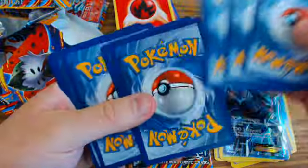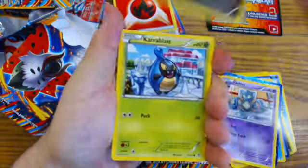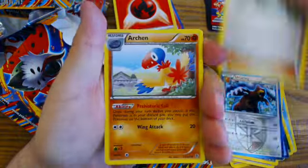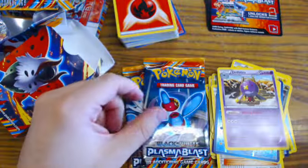We've got another code card. From the second pack: Golak, Aksu, Terroblast, Tynemo, Drutigan, Ursaring, Juniper, Arkin, Reverse Holo Octillery, and Drifblim.